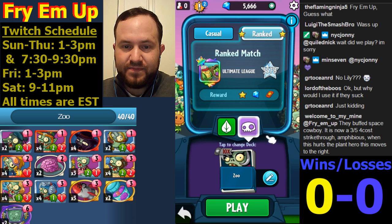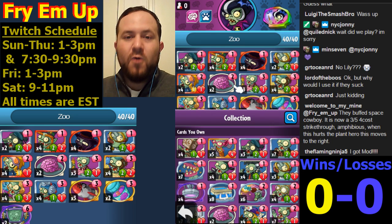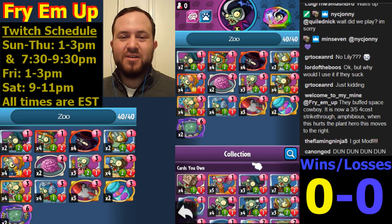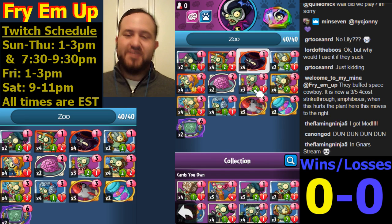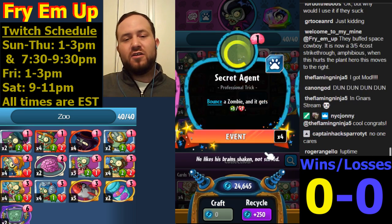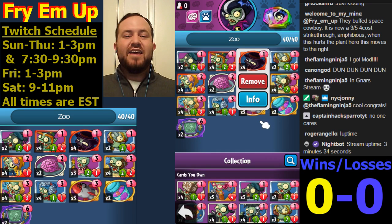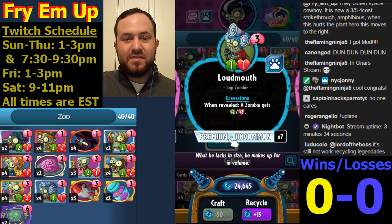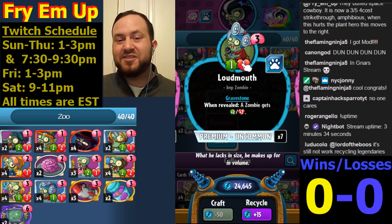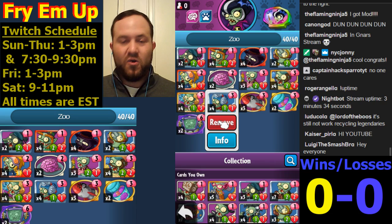All right, let's do this. What's going on everybody, this is Fry. Today once again we are going to do the Immortitious Zoo Deck. This deck is featuring the Secret Agent - it'll pop one of your little minions on the field back into your hand and give it plus three plus three. One great synergy Secret Agent has is with the Loudmouth Imp - you can use the Loudmouth to buff something else, it stays as a one-one on the board, then you use Secret Agent on that virtually useless one-one minion, put it back into your hand, and get the whole six-six or four-four.